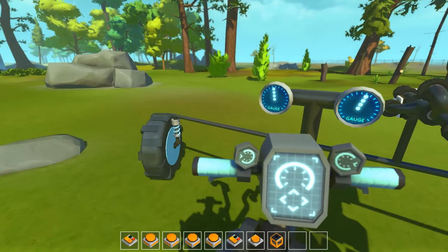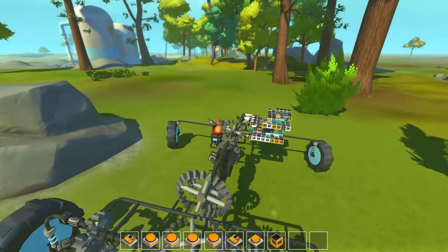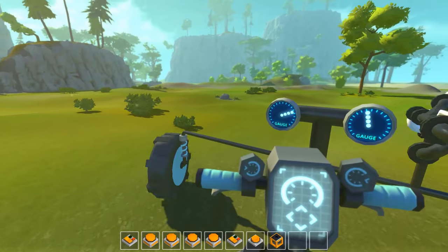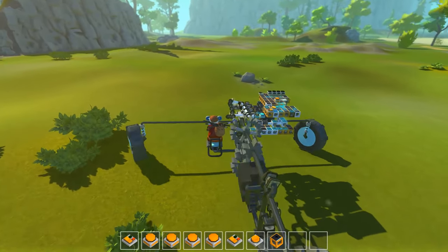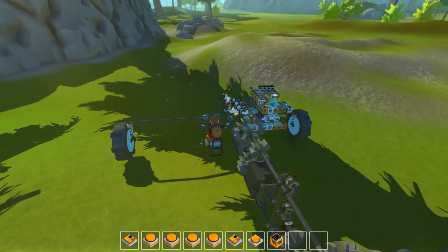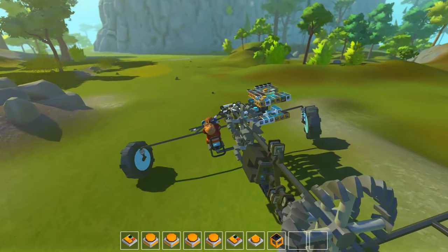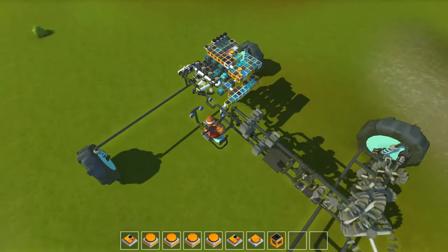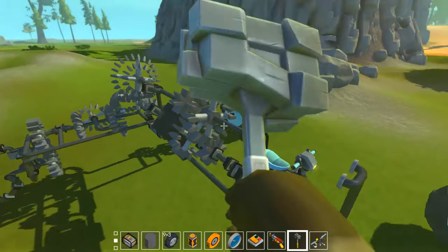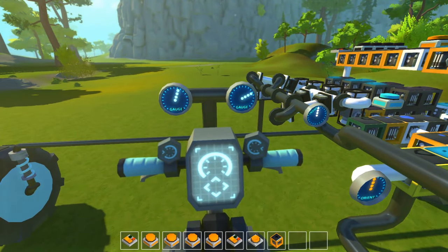The gauge to our right shows how much fuel we have left — we have more than half a tank full. If we turn around and go back to our little tracker, pressing number seven won't refuel unless we're within the radius of the tracker, at which point it will go up. The fuel depletion system is directly connected to our speed, so going faster drains it faster. You can change the tank size, how fast it drains, and how fast it refuels. Coming to the refuel station and slowing down, you can see the block lights up, meaning you can charge — pressing seven recharges the tank and the right gauge goes up.